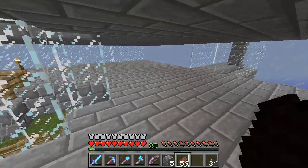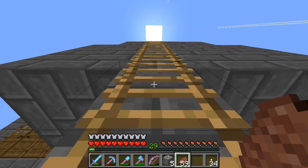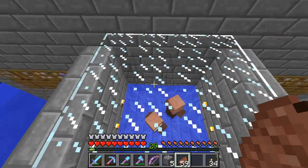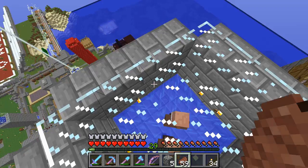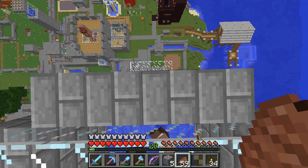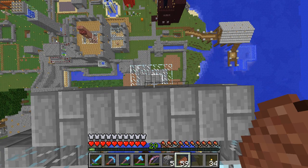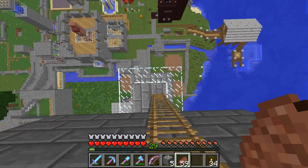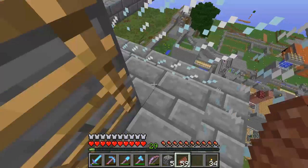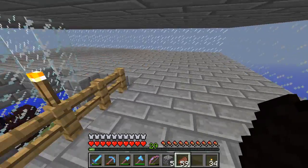There we go — that's the new AFK spot. If we need to do maintenance on the villagers, check on them, see what's going on, we can just come up here. It's a little precarious because we've got the speed beacon that kind of throws off movement, but we're good. Let's head on back down.